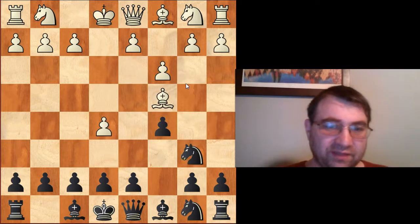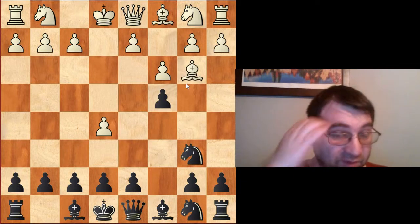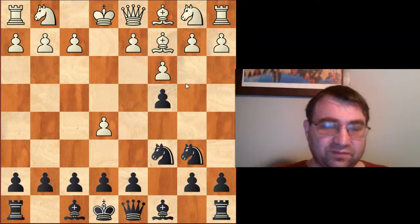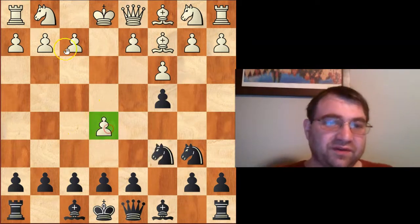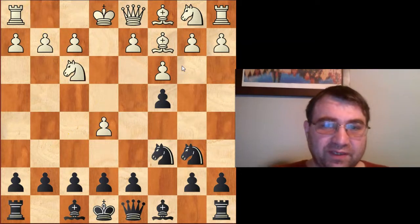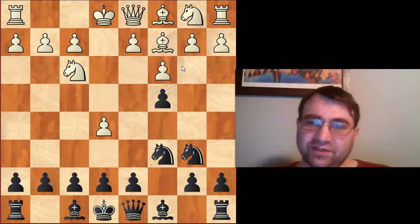The first line we're covering is when they play bishop to c4. We retreat with Nb6, the bishop goes back to b3, and then we play pawn to c4, gaining some space. Bishop retreats to c2, and then critically we put pressure on the e5 pawn. They defend with Nf3, and now we play Qc7, putting more pressure on e5.